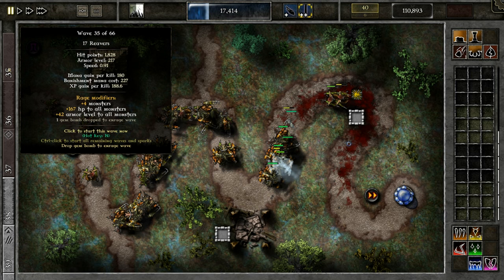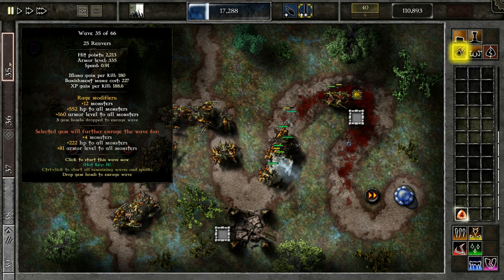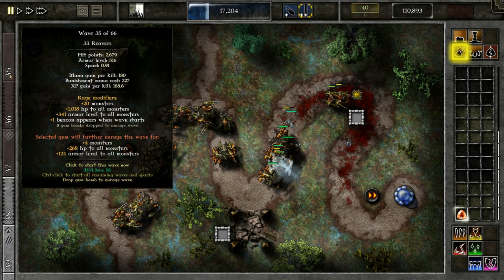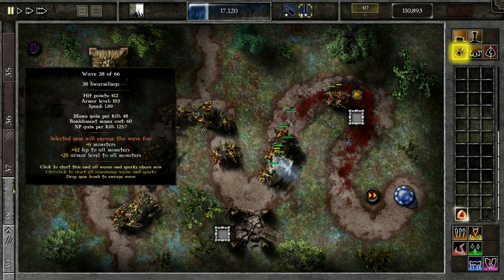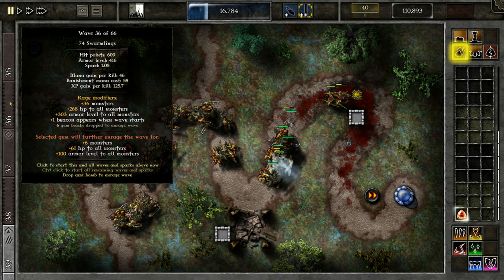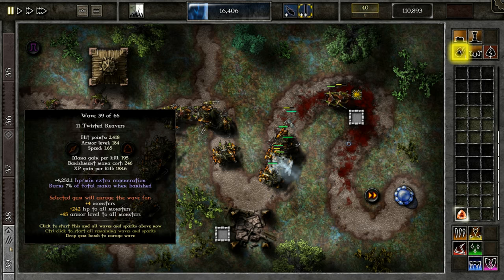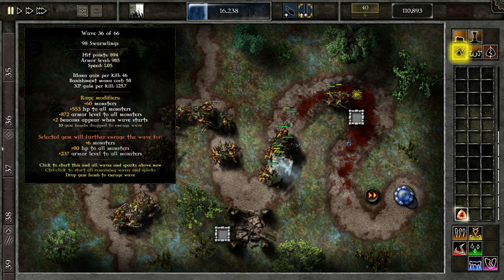I'm going to upgrade this quite a bit — bump it open, shift, and start. Every 5,000 every other hit means in average it's going to be about 2,500. Swarmlings work differently since they're smaller — more frequent hits and faster, so I'm going to account for 2,500 per hit. By this time I hope I'm going to have a better gem.